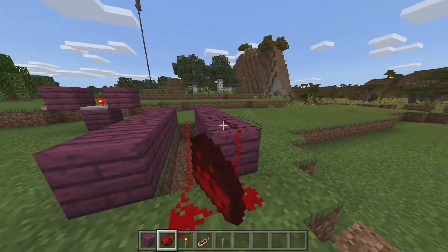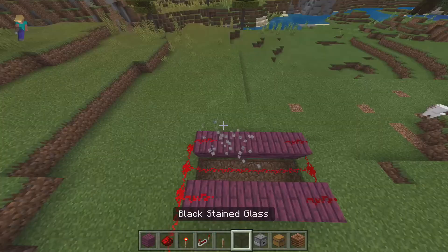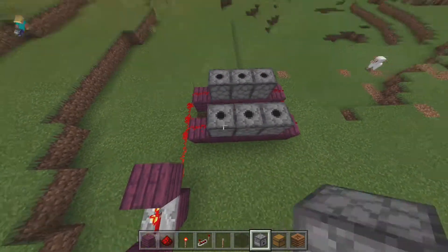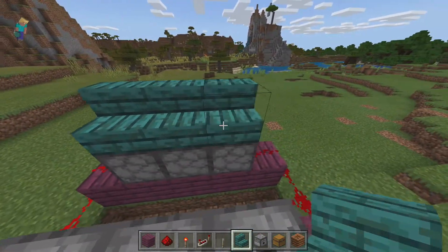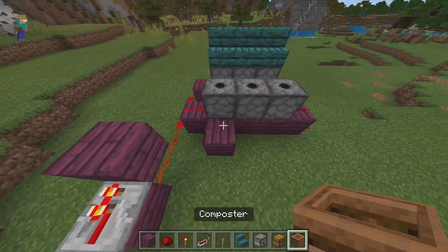Now we're going to dig this out, grab our redstone, fill it all in over here and fill it all in over there like this. Now grab our six dispensers and make them facing upwards just like that. Then grab our three pieces of stairs and put one, two, three.